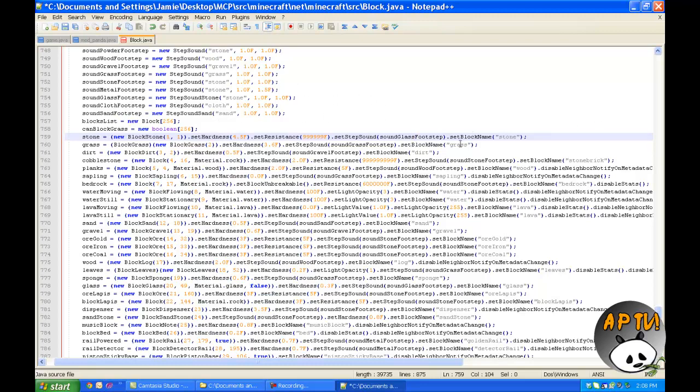And then right here, the block name 'stone' — we're gonna change that to 'the Angry Panda TV'. So whenever it's in your inventory, for instance, and you put your mouse over it, it normally says stone, but now it'll say 'the Angry Panda TV', which is kind of cool.